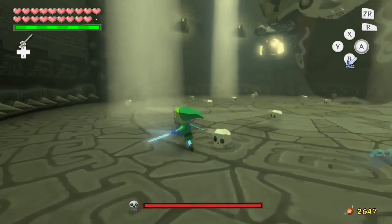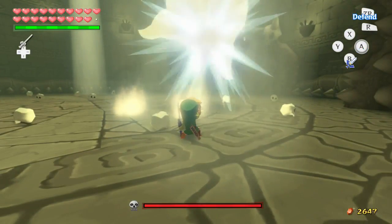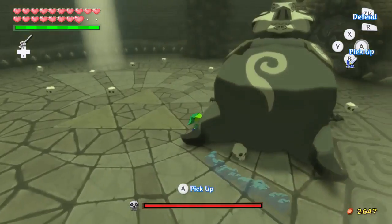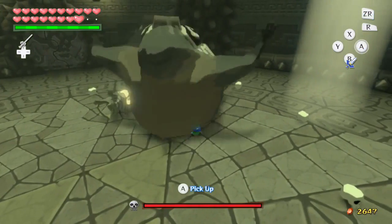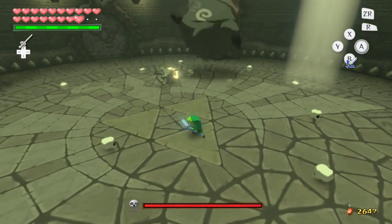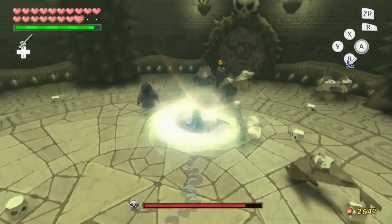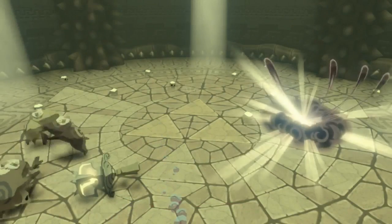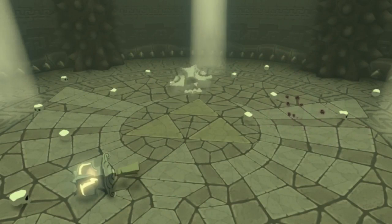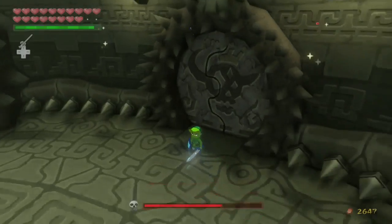Remember this boss fight - it's the big ghost guy. Okay, we make him solid, pick him up, and then we roll him into these walls of giant spikes. Now we have an extra special attack that we didn't have in the original fight, which makes this fight a whole lot easier - the hurricane spin. So that'll let us kill Poes faster.